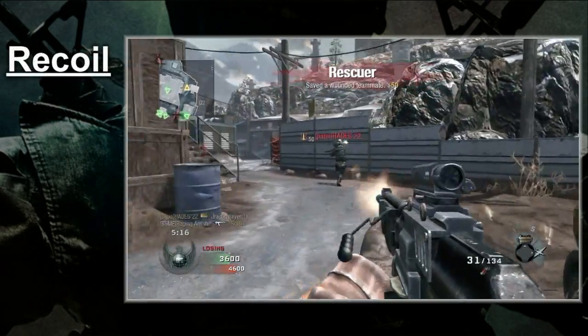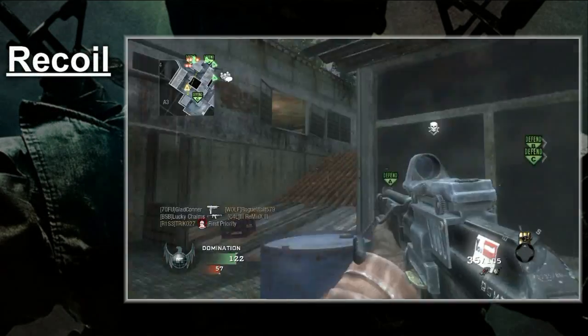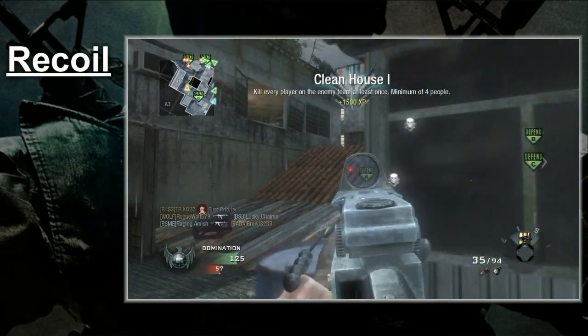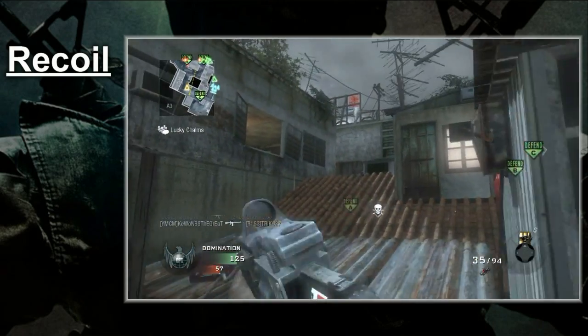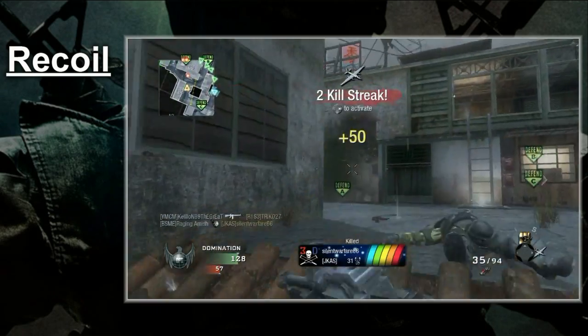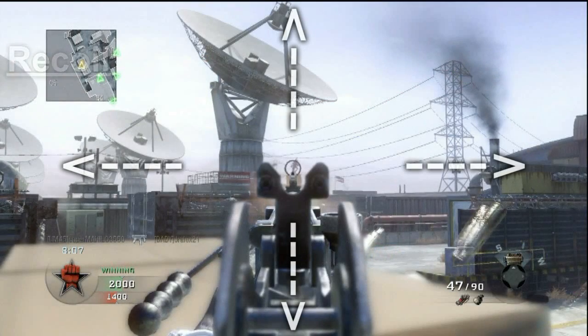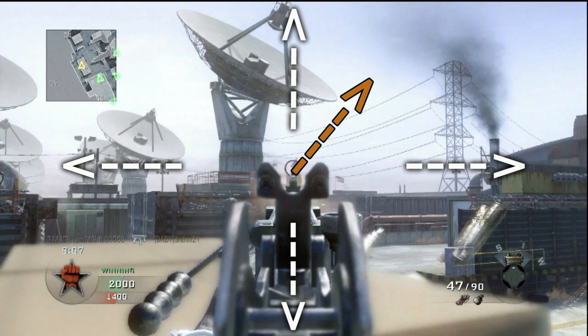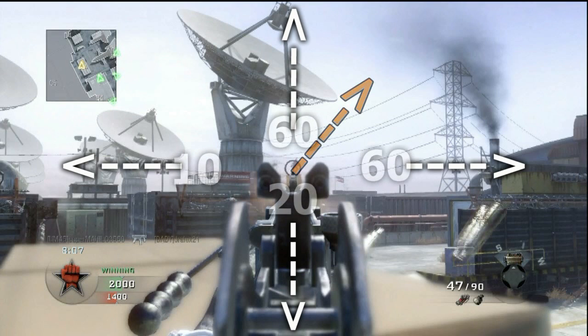Up next, we've got the recoil, which is low. The reloads may suck, but the recoil is another stat where the Galil shines. You will not have a hard time keeping this gun on target. The recoil profile is as follows: a value of 60 upwards, 60 to the right, 10 to the left, and 20 downwards. The gun will go up and to the right at a 45-degree angle. These values are remarkably small, which makes handling the kick so much easier.